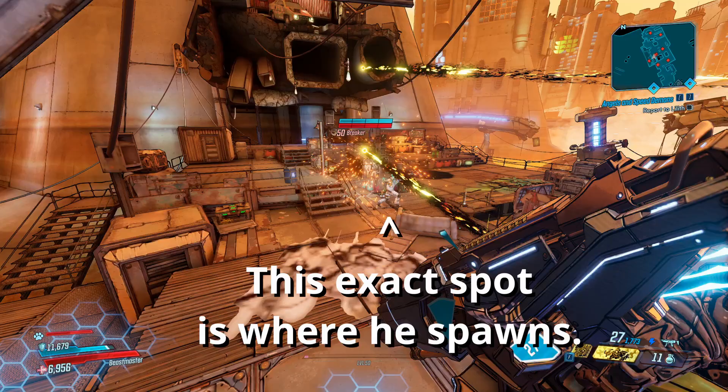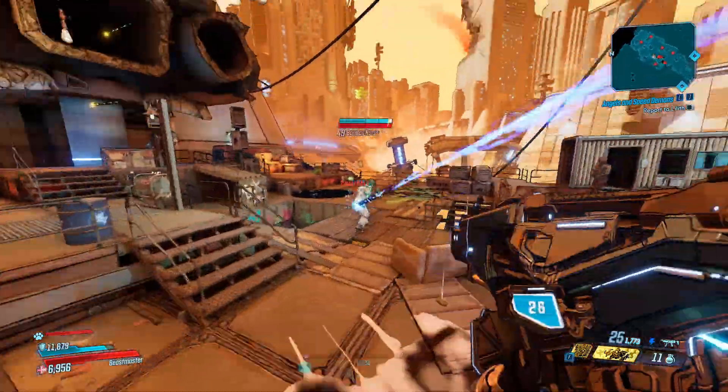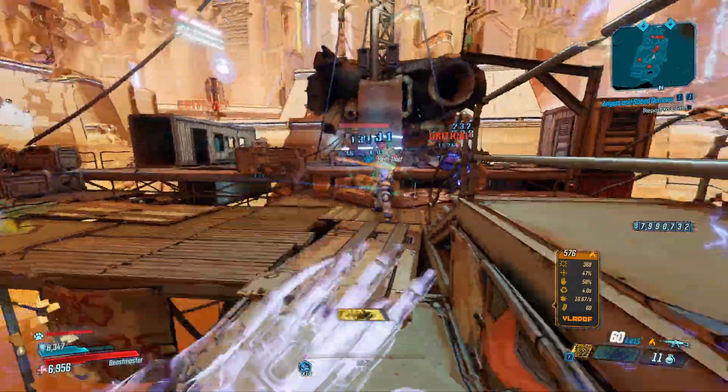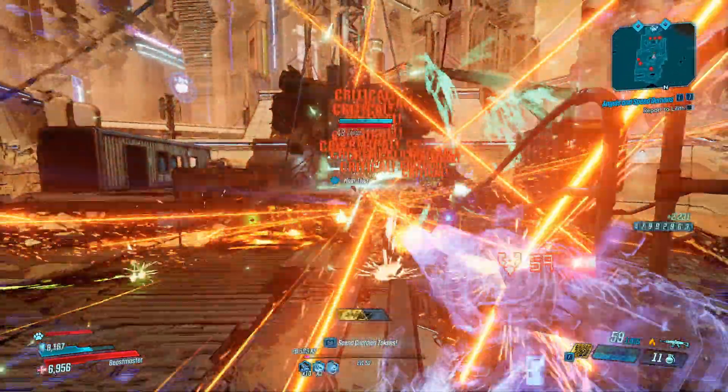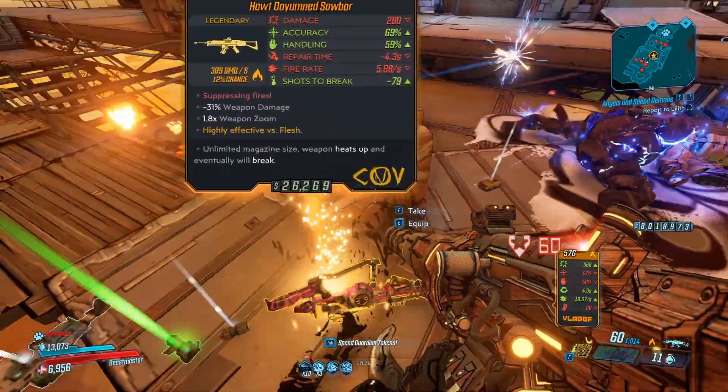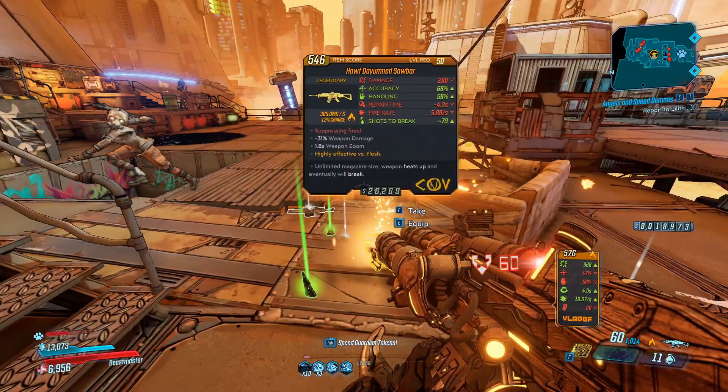Jump up onto the ledge, take the stairs up, and in this spot you have a chance for Bormonates to spawn. He spawns like the rest of the enemies — similar to how the Firehawk does — after a certain point. If you don't see him by the time you've crossed the small bridge, he won't have spawned and you'll want to save and quit. Otherwise, go ahead and kill him as the Saw Bar has an increased chance to drop from him.